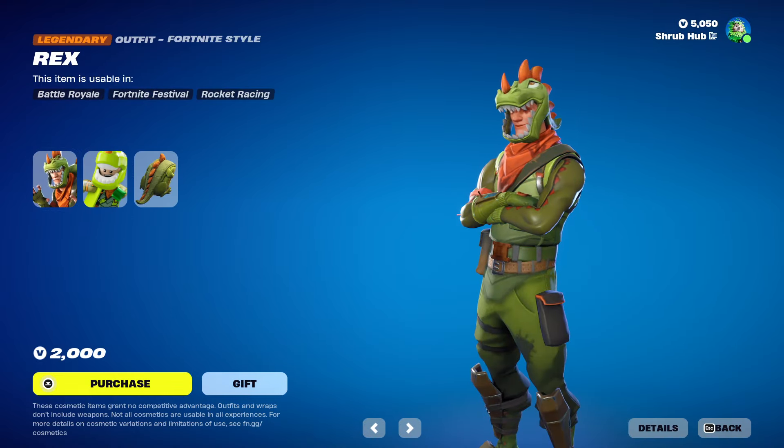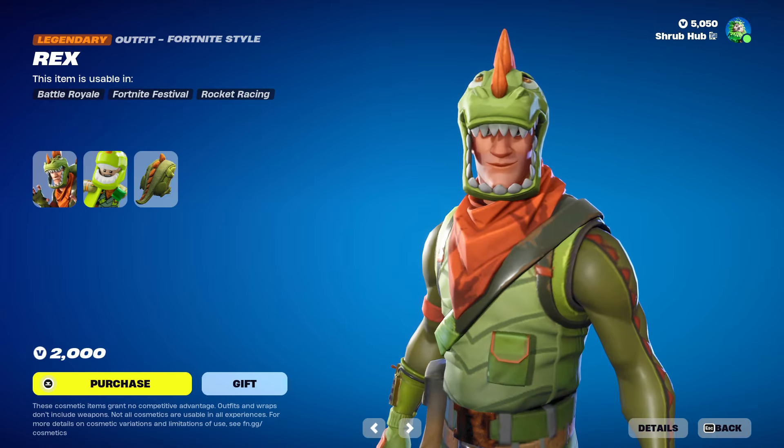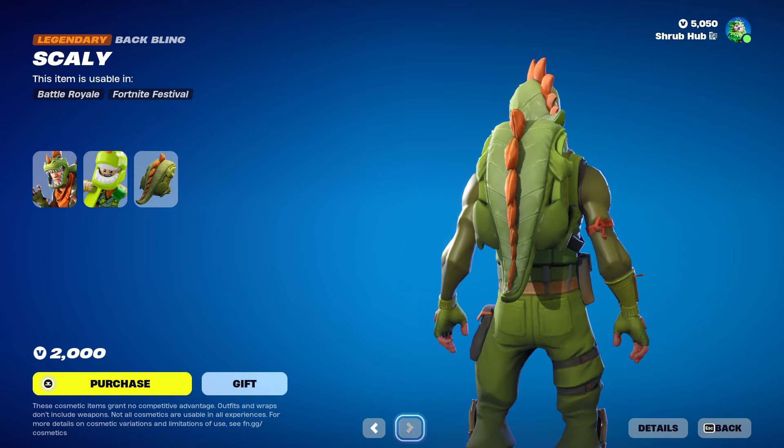Then we have the Rex skin here from Season 3, he's pretty nice — this is his logo style. And he comes with a Scaly backbling.